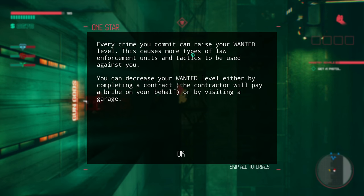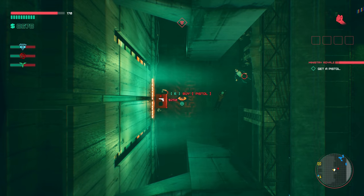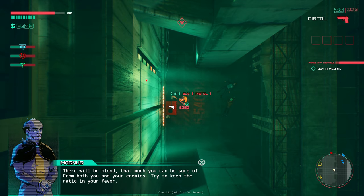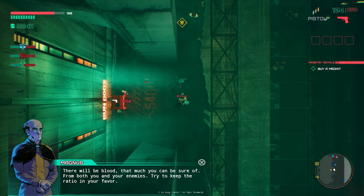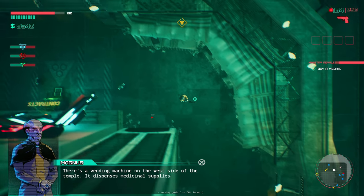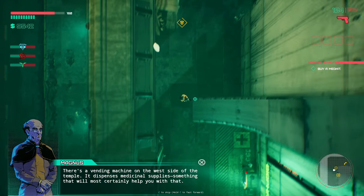Every crime you commit can raise your wanted level. This causes more types of law enforcement units and tactics to be used against you. You can decrease your wanted level by completing a contract — the contractor will pay a bribe on your behalf — or by visiting a garage. I can buy a bunch of ammo. I need to buy a medkit too — there's a vending machine on the west side of the temple that dispenses medicinal supplies.